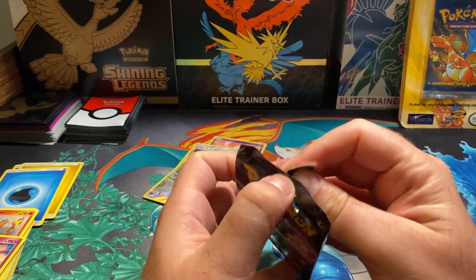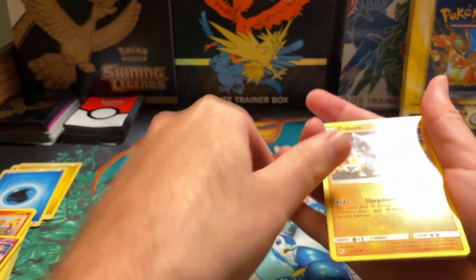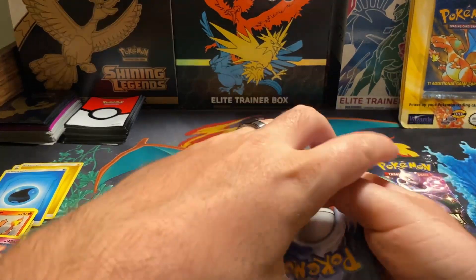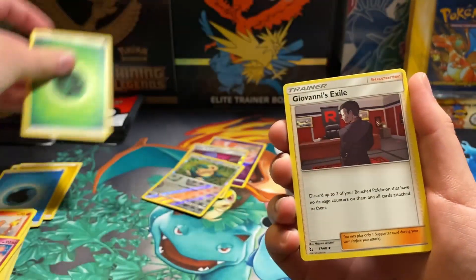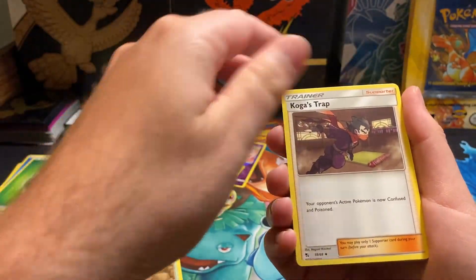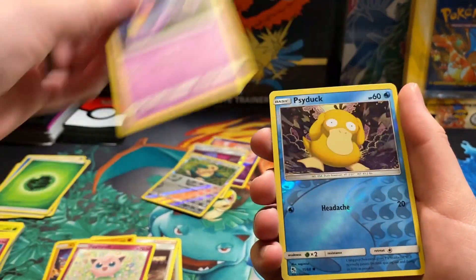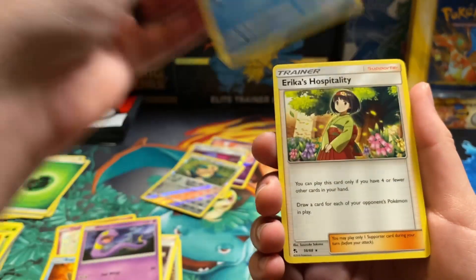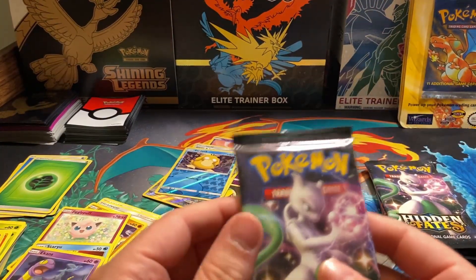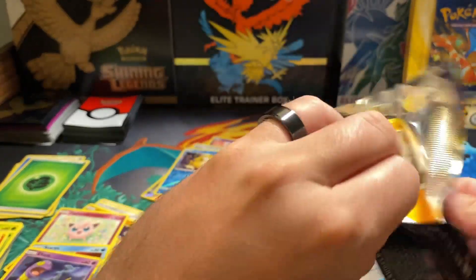First Mewtwo pack. So we've got Grass Energy - or Leaf Energy, whichever you prefer - Giovanni, Brock, Koga, Cubone, Geodude, Jigglypuff, Staryu, Ekans. Psyduck is our Reverse Holo, and Erica's Hospitality. So far we haven't gotten anything, just reverses as normal.